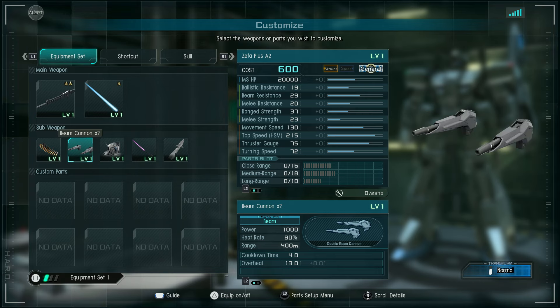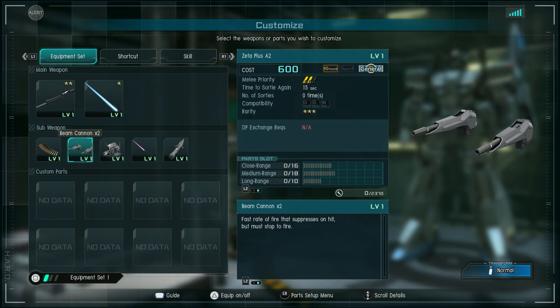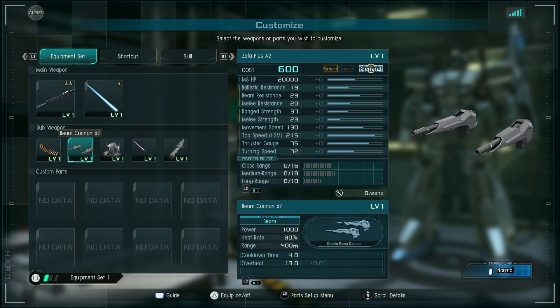There are two beam cannons on the hips — 1,000 damage per shot, heat rate 80%, range 400 meters, cooldown time between shots 4 seconds, and overheat time 13 seconds. The description says fast rate of fire that suppresses on hit, but must stop to fire. The cooldown time of 4 seconds is interesting; we'll have to see if they work any differently than the A1 and C1s, because that description does not match what they do.